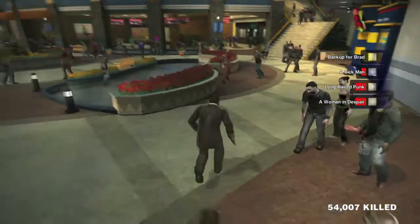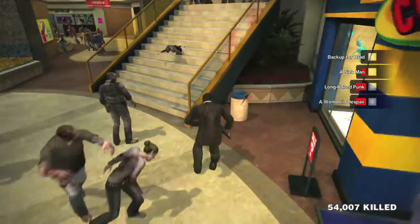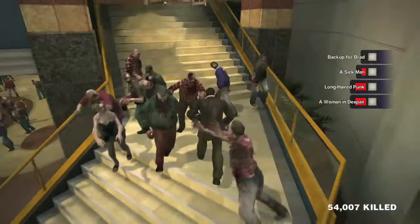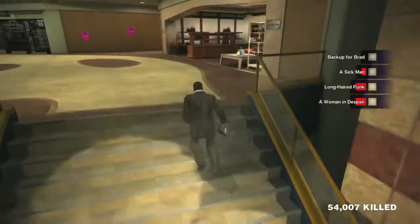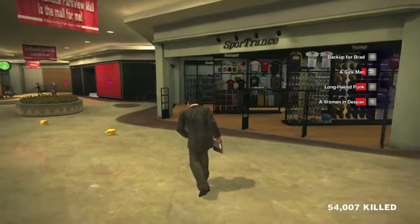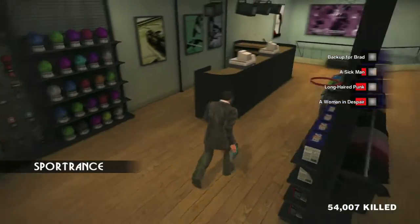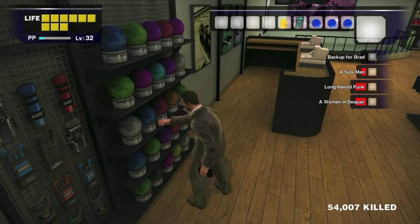This is very easily done at the beginning of the game. What you want to do is head out to Paradise Plaza and then climb the staircase off to the right and take it up to the second floor. There should be a sports store right across the way from the coffee shop, so head in there.